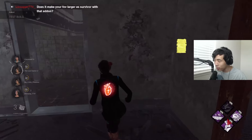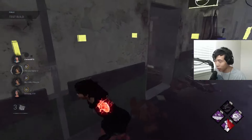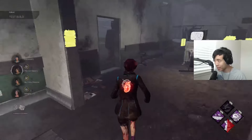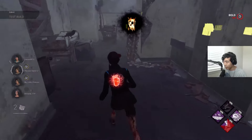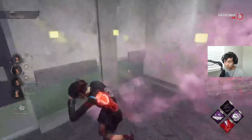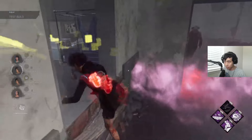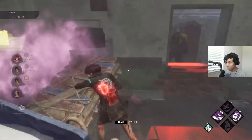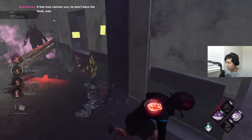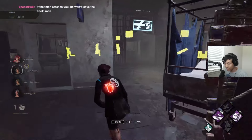That's four uses of Finesse in one chase. We're continuing this crazy engagement — there's an amazing pallet over here. Finesse's cooldown is almost up, forcing him to kick. Nice — he blocked the Finesse use. Now I'm all out of Finesse uses for the time being.